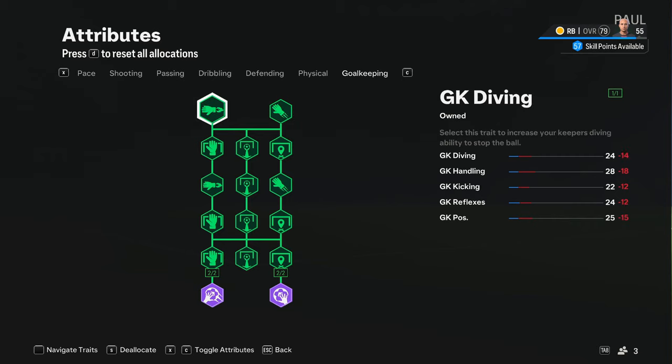As you can see I've just purchased everything there is, including the goalkeeper's actions and outfield player, and there's still 57 skill points remaining.